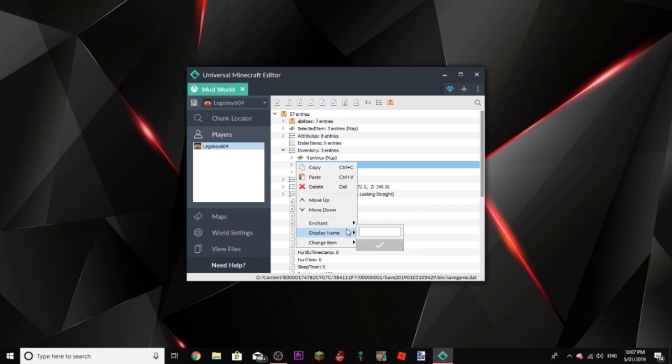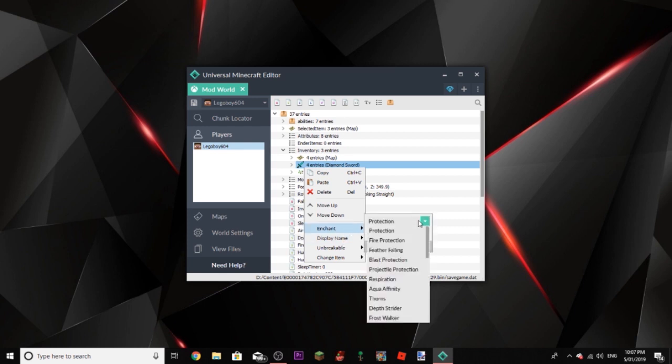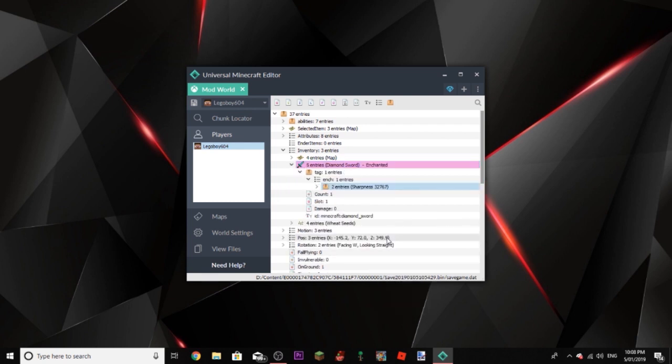So you can enchant easily, change the display name, and change your item. So if I go here and search up diamond sword — click okay, we now have diamond sword. If we right click, go to Enchant and go wherever the sword enchantments are. You can just knock back and knock them back a whole lot. You can go Sharpness, click Max, and they'll kill any enemy in one hit — I think maybe even the Ender Dragon, I'm not sure yet.